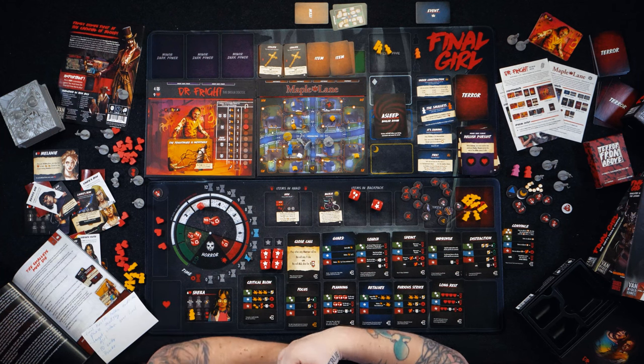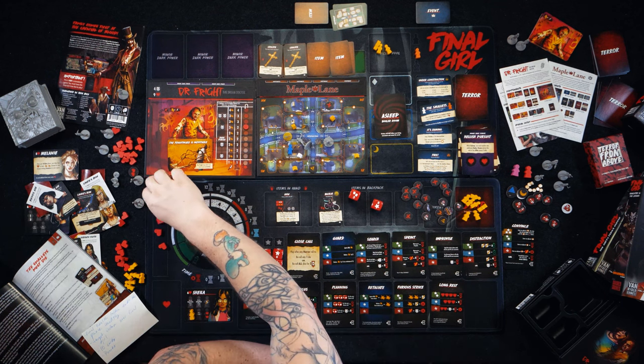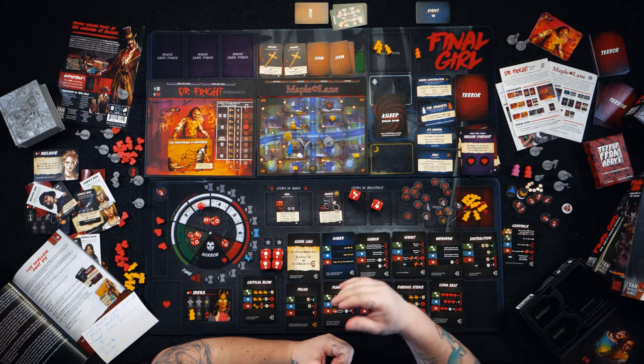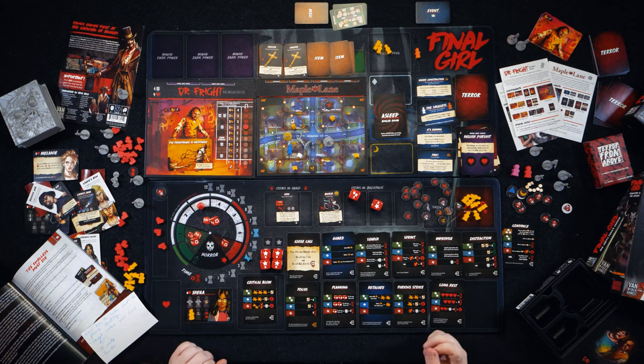Number seven: maximum health is maximum health. You can never heal above your maximum health. You do have bonus tokens which might provide some fluctuation to what your maximum health actually is, but they don't change what's on your character card. You cannot heal above whatever number is shown on your board. Keep that in mind as you play.